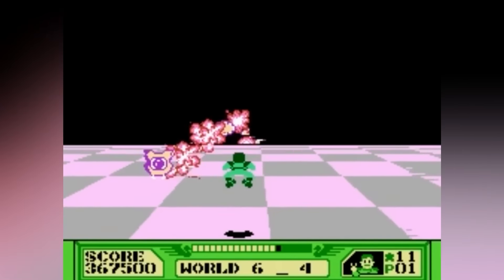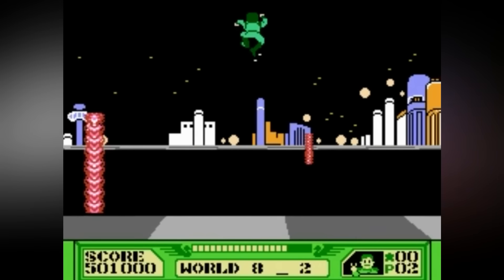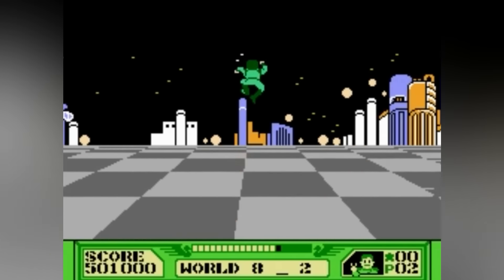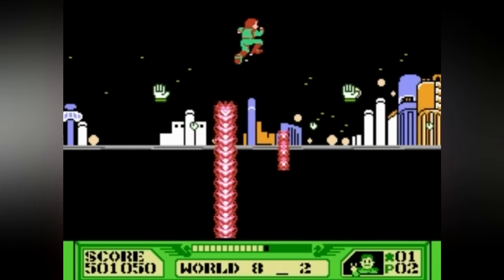Graphically, World Runner is a trailblazer. Its pseudo-3D perspective and anaglyph 3D mode were mind-blowing in the 80s. The colorful, sprite-based worlds pop with depth and motion, making every leap and dash feel thrillingly real. With those cardboard glasses on, the game leaps out at you, turning your living room into an alien landscape.